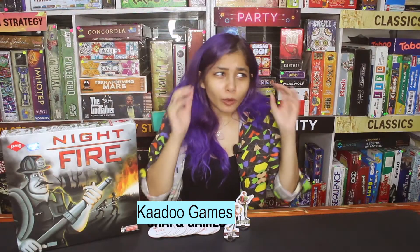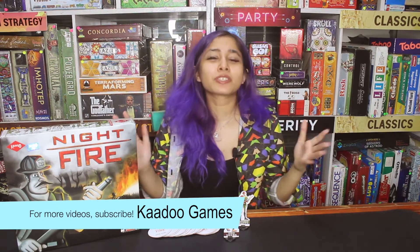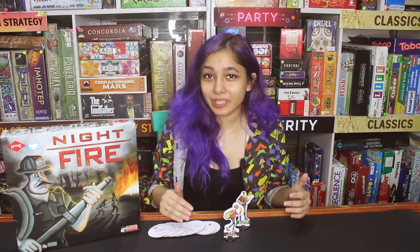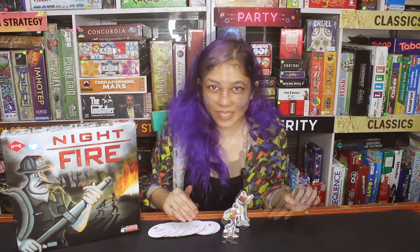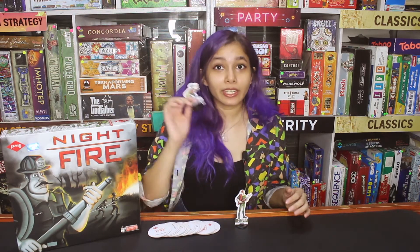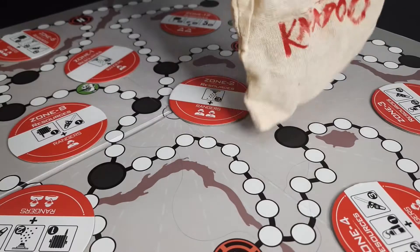If you're a little confused about what these lit zones are and how Ranger Kutti will catch Veera, do not worry. As we move on further with the explanation, you will understand in detail what exactly all of this means. But basically, this is a game of Kirak Veera versus Ranger Kutti and his team. Now we are ready to start the game.